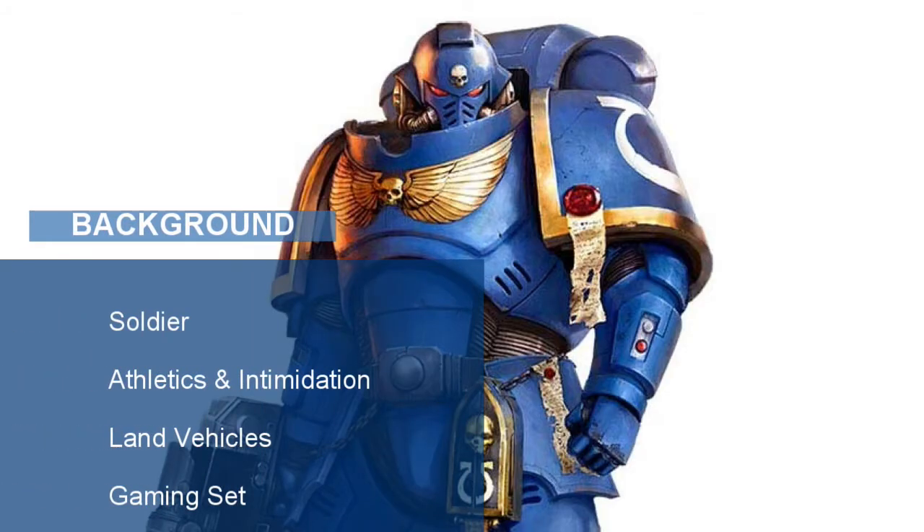For the Ultramarine's background, choose Soldier. With the Soldier background, you get proficiencies in Athletics — to help you climb, lift and carry — and Intimidation. You also get proficiencies in land vehicles to help drive your party's wagon around, and a gaming set of your choice to help pass the time.